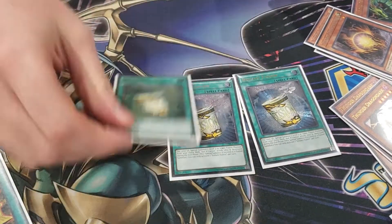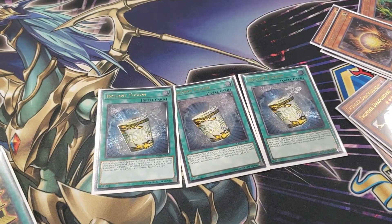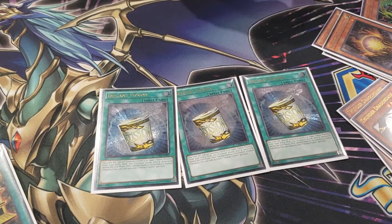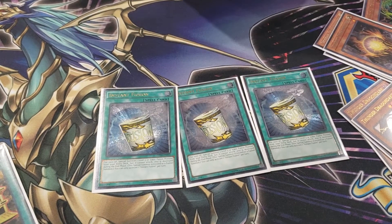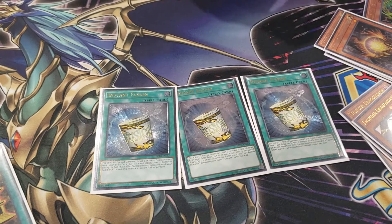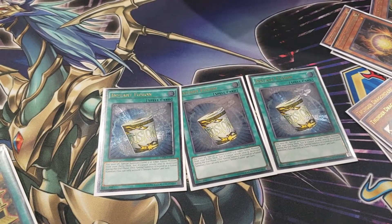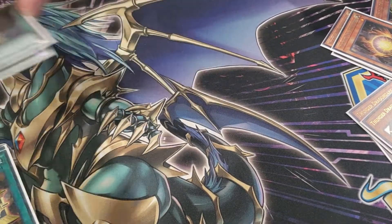Three Instant Fusion. A lot of people don't run this but I still do — I think it's amazing. It came in handy a bunch because it can help you go into Summoned Sorceress or Link plays. Or you can make a Kaminari Attack, banish it along with a Thunder Dragon monster from hand to make Titan, and get that monster's banish effect. It also unbricks your hand if you do brick.